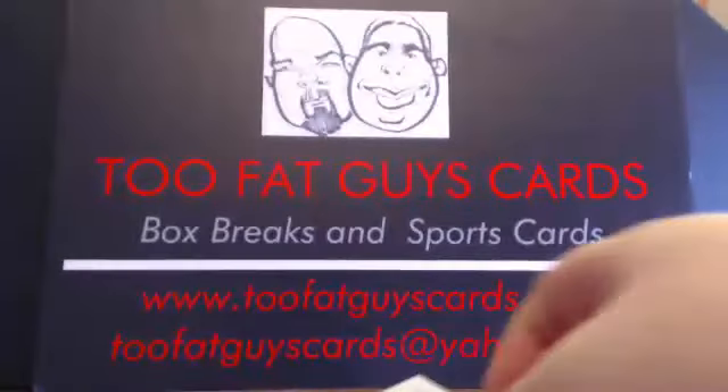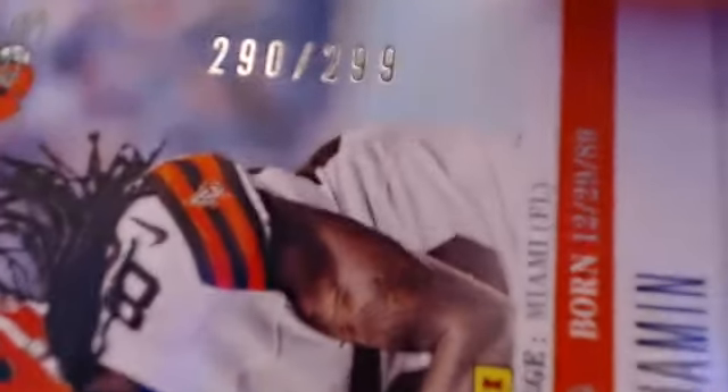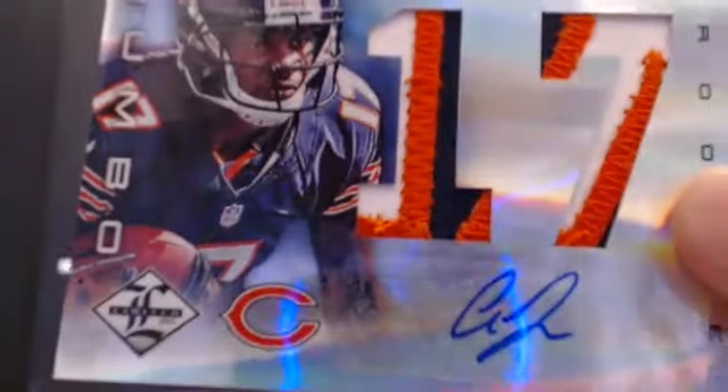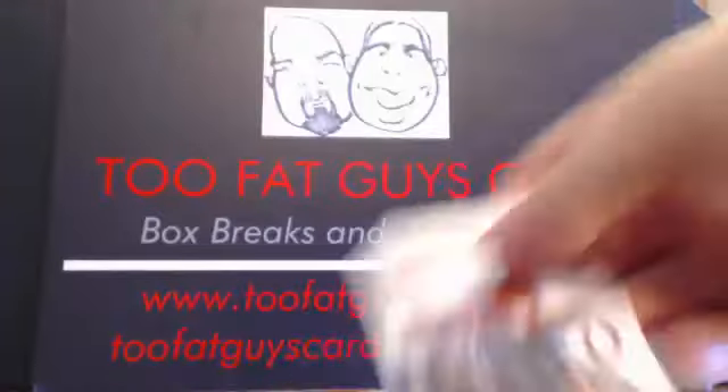We got a Cleveland Browns Travis Benjamin auto. That's going to Scott F. That jersey underneath there is really nice — $2.90 of $2.99 for Travis Benjamin. This one's real fancy — Chicago Bears, Alshon Jeffery jumbo. Look at that, that's real sharp. Who's got the Bears? Joe R. New buyer, I believe — two hits. That one's numbered 12 of 25. Nice low numbered hit.